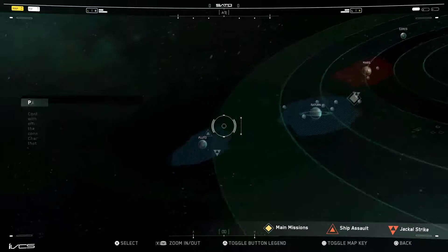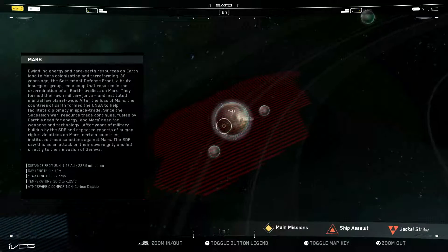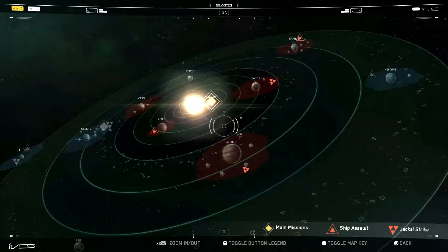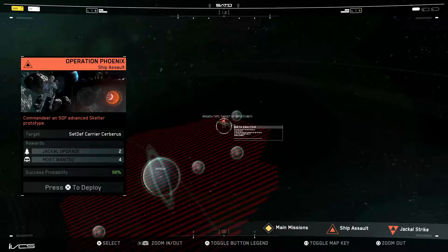We've completed the Saturn cluster as well as the Pluto, which we did several videos back. There's nothing going on in Mars yet, so let's do Uranus. We got Operation Phoenix here — it's a ship assault. Commandeer an SDF advance Skelter prototype. An SDF carrier is our target: Cerberus. Alright, that's enough reading. Authorized Operation Phoenix — let's do it.